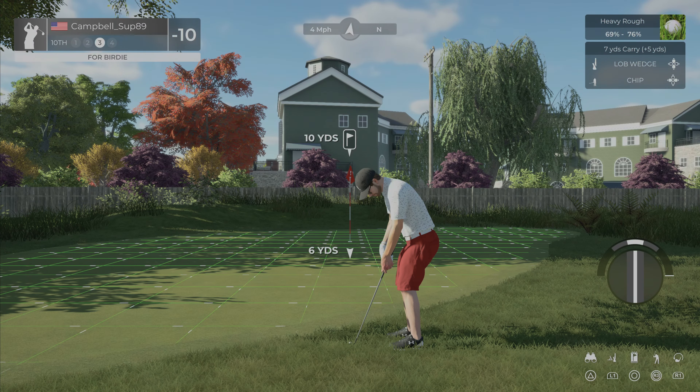We hole out from 124 yards! Fifteenth hole, another par three, 218 yards, wind slightly right to left. We are hitting over a bunch of houses — this is a very dangerous hole. We're going to aim at this bush and hit it nice and high. Second shot — we are right up against the fence, our club goes through the fence. We're chipping it out of the heavy rough.